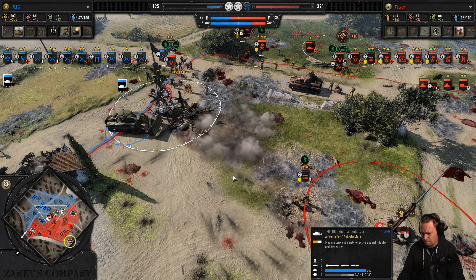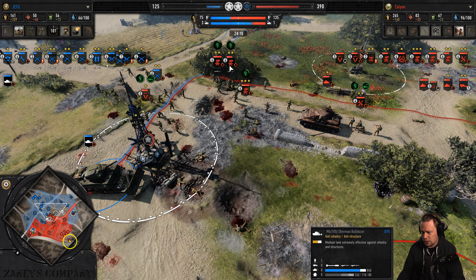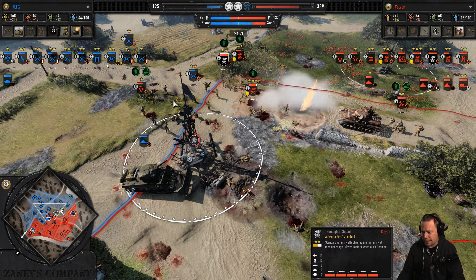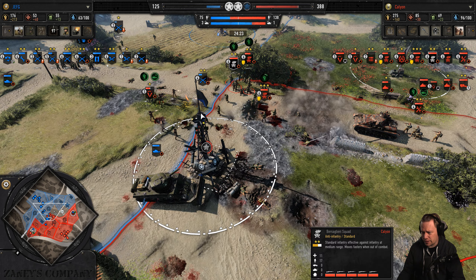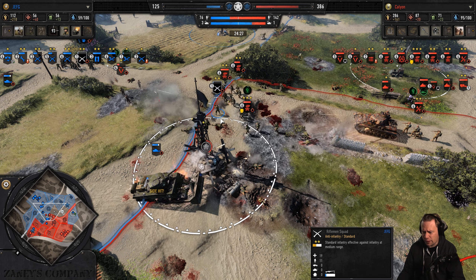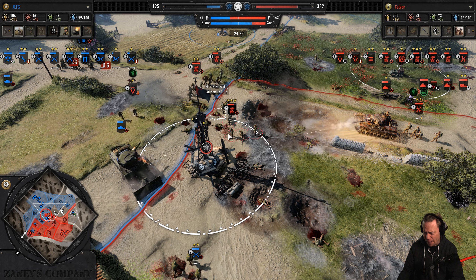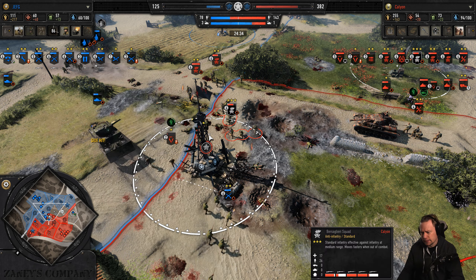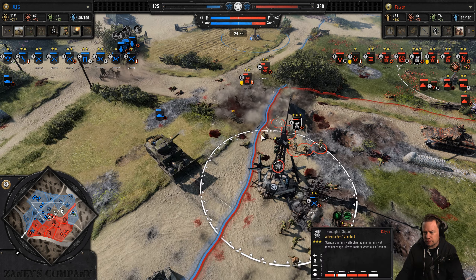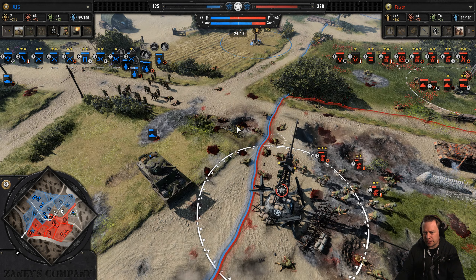Turn around — nice shot from the P4! However the Sherman Dozer arrives and proceeds to clear out the heavy machine gun. The ambulance uses the Panzer Chocolate ability, backing infantry. Making short work of Jeff's infantry — pick up the BAR, Kalion, thank you.